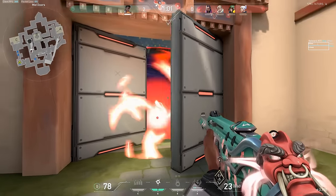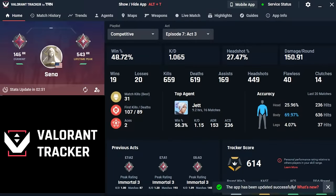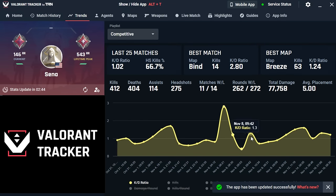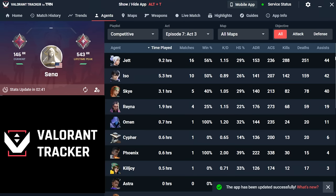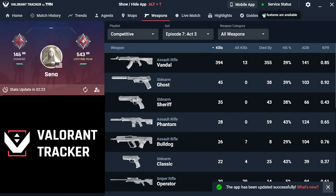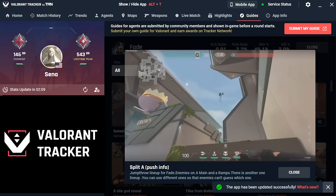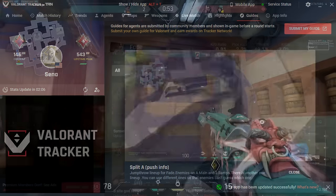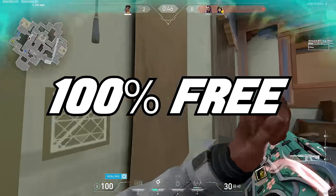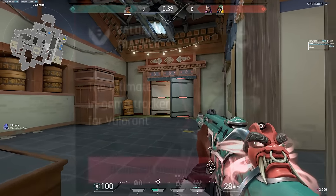Right before we jump into the video though, I want to take a moment to thank Valorant Tracker for sponsoring this video. Valorant Tracker is the best tool out there for tracking your stats and improvement. You can see a detailed breakdown of all your different statistics such as KD ratios, map win rates, agent win rates, headshot percentages, and so much more. One of the coolest features is the guide tab where you can sift through a massive video library of lineups and strategies for every agent on every map. Valorant Tracker is 100% free to download and use, so click the link in the description or pinned comment to download it today.